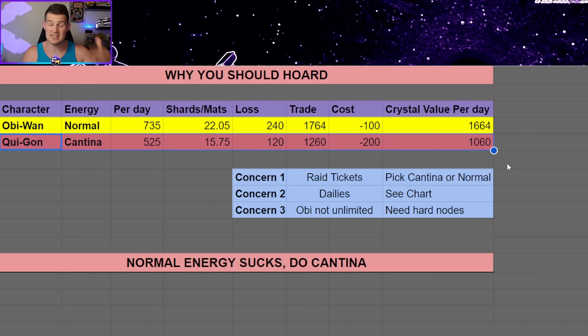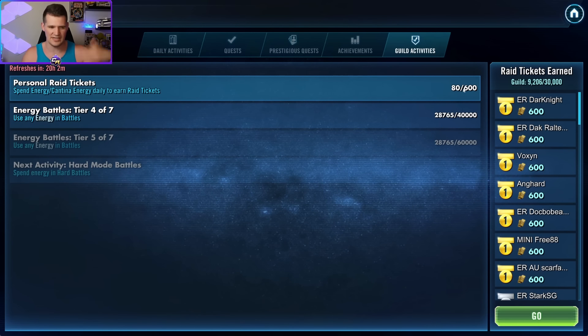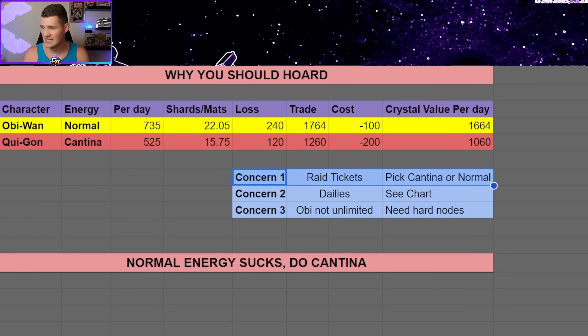With all that said, we've talked a lot about Qui-Gon and Cantina — you can see I'm already hoarding Cantina energy. Cantina is great, and for this particular event the normal energy is not as good. One difficulty with hoarding normal energy is that you will typically not be able to max out your daily 600 guild event tickets. If you don't spend any normal energy or Cantina energy, you won't be able to get up to those 600 tickets, which is bad for you and bad for the rest of your guild. So we really don't want to be hoarding both normal and Cantina energy at the same time.